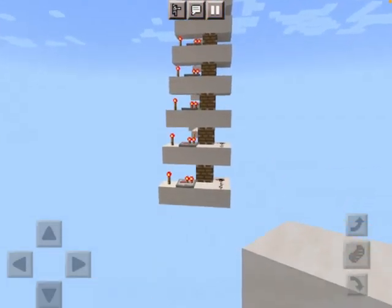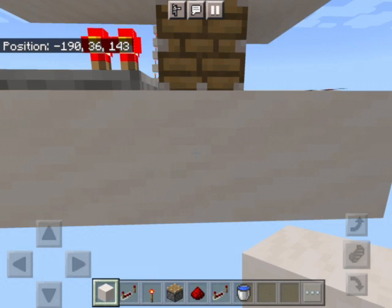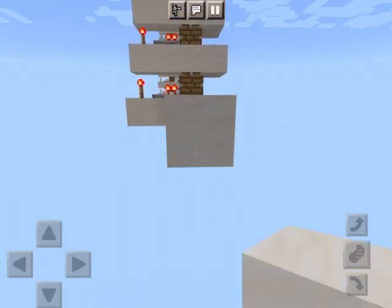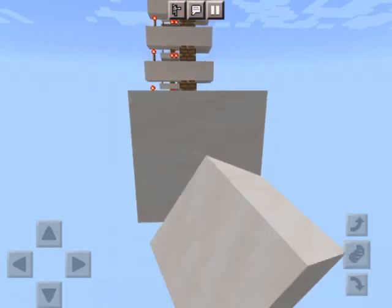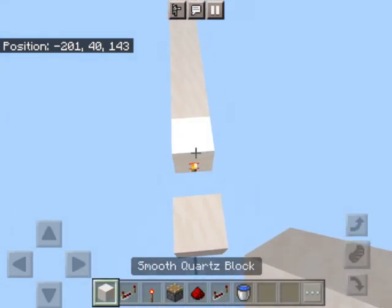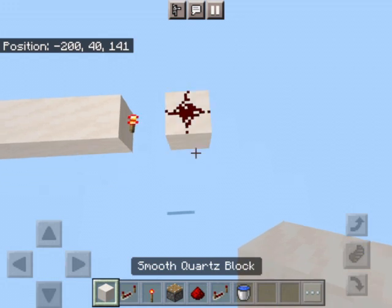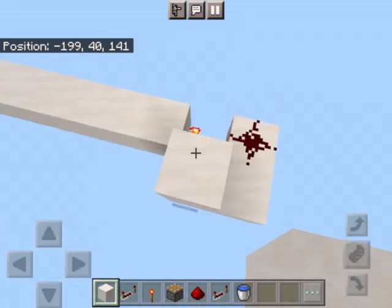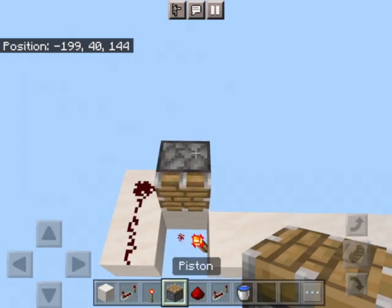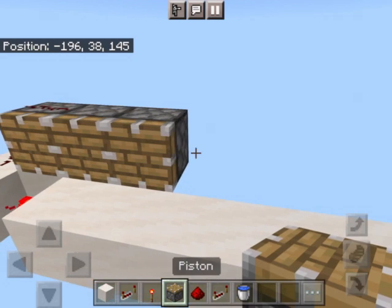After you do all 17 diagonally, come to the bottom one and — not including that block — build out 10 blocks: 1, 2, 3, 4, 5, 6, 7, 8, 9, 10. Put a redstone torch at the end and place a block off of that redstone torch. On this block place redstone dust, bring the redstone dust around, and up. Instead of a solid block there, you put a piston.